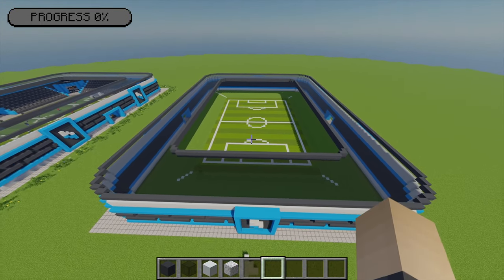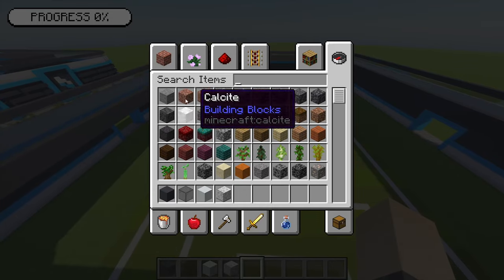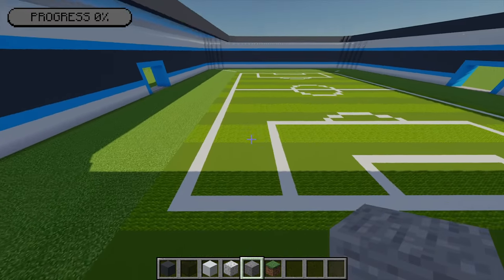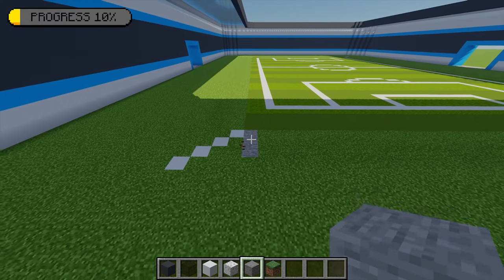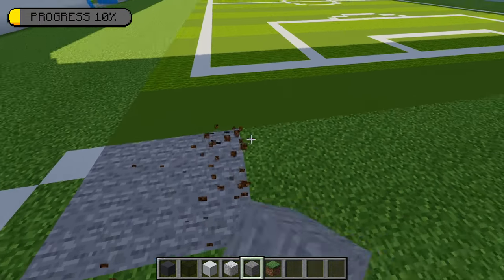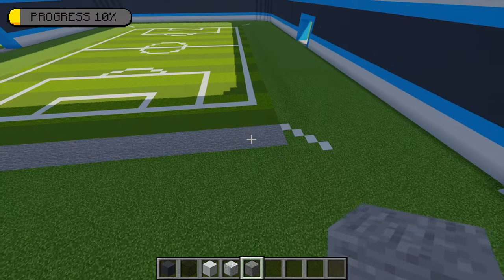With the roof done, I can now start decorating the inside of the stadium. First I'm going to add some of the stadium floor, grabbing some stone to begin with. Going to the front left section of the football pitch, from this point I'm going to place three stone coming out, then extend this all the way across to the other end of the pitch. That should leave you with a strip like this.